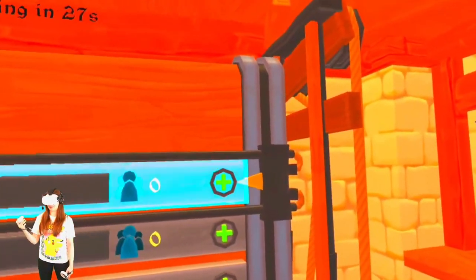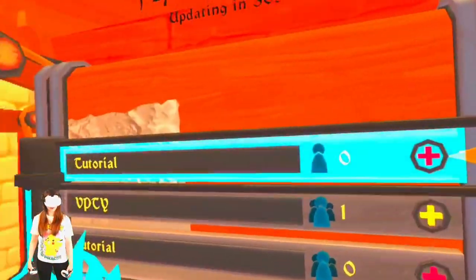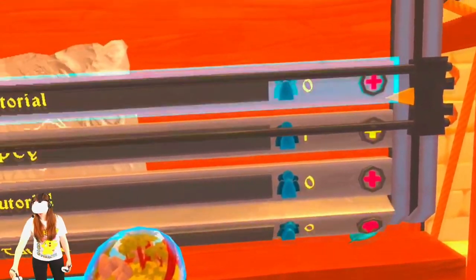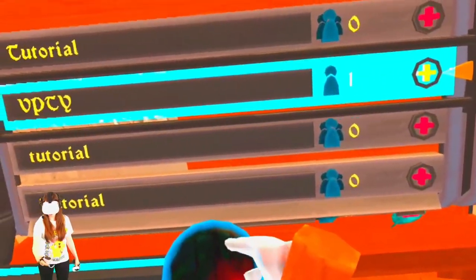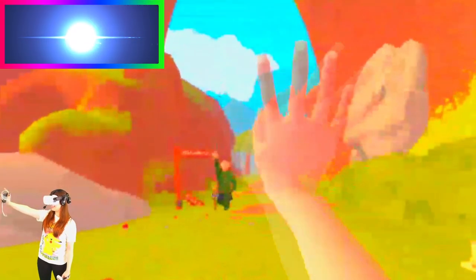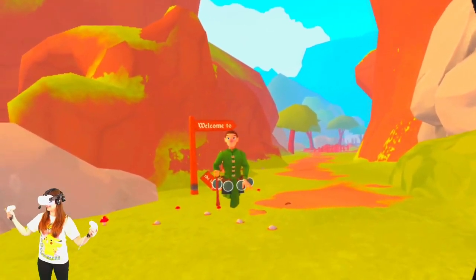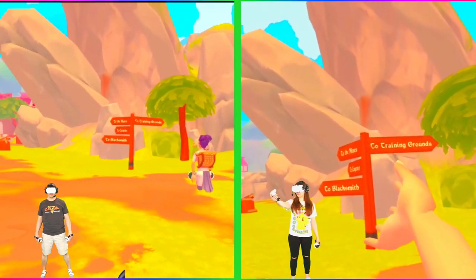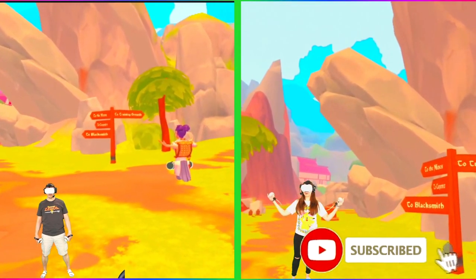To join a server, hold down your server lever and find the server — VP TV is right there with one member. Turn the little ship wheel, grab the bubble, and you're in. As soon as you come to the sign it'll tell you which way to go into the town. And that is how to complete the tutorial — hopefully that helps you get through it a lot quicker and simpler.